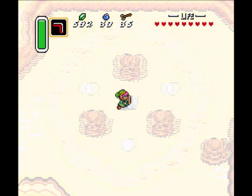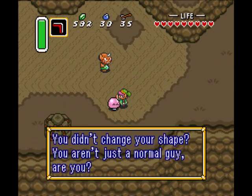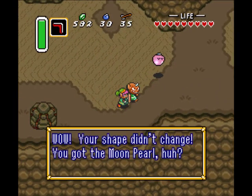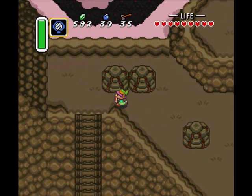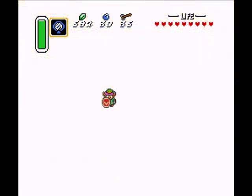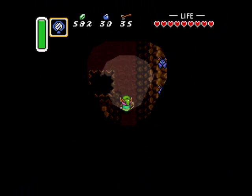Let's check out the Dark World now that we have the Moon Pearl. Ooh, sinister music. Like they were saying, we have to get the Master Sword now that we have all the pennants. This place looks just like where we're from — that's called the Light World, and this is the Dark World. The sign says this path takes you back to Kakariko, so let's go do that.